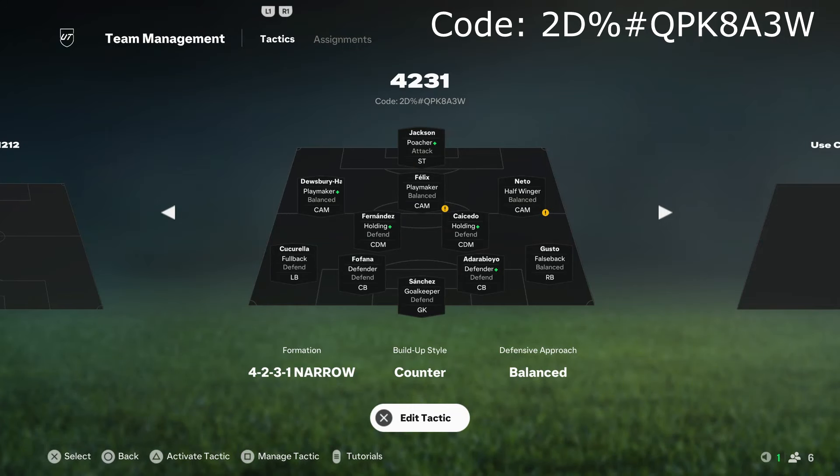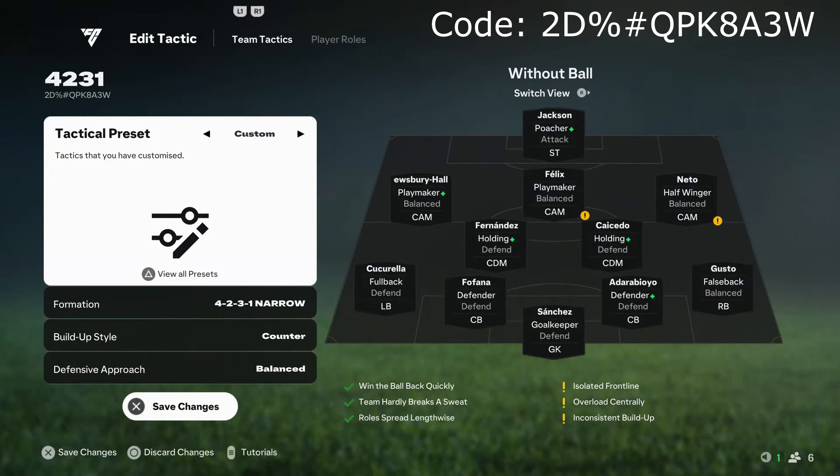So this is the 4-2-3-1 we're using — the narrow variation. We've got a shareable code today which you can see just underneath the title. I know codes are really bugged out right now and sometimes don't set up correctly, so just be careful with that. The 4-2-3-1 I love every year as I find it to be really reliable and consistent — it's always pretty solid defensively with those two DMs and the back four, and it's also pretty good offensively with three CAMs, the striker, and you can even use the fullbacks.